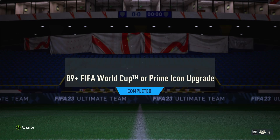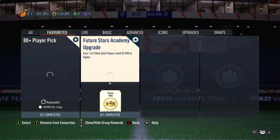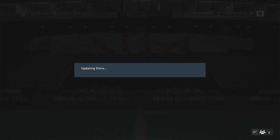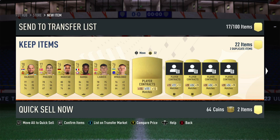Right, here we go then — we've just done the 89+ FIFA World Cup Prime Icon upgrade. We actually got Vieira last time, so we have to do it again, because Vieira was massive. Open this little pack, we'll get our non-rare gold first and then we can move on.